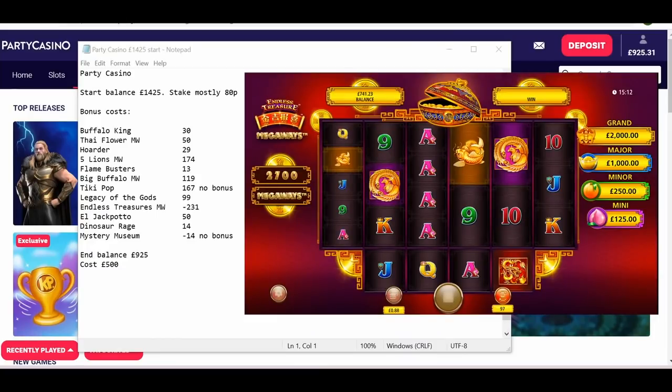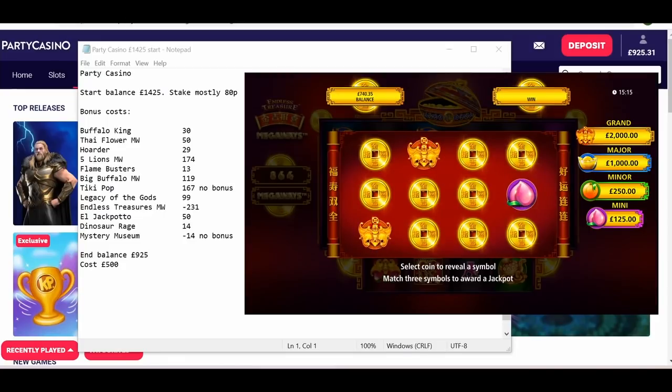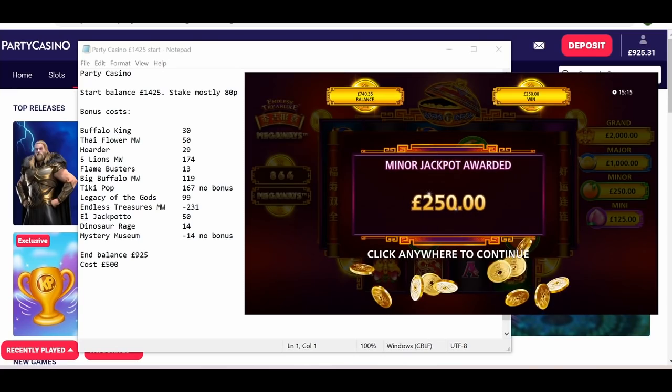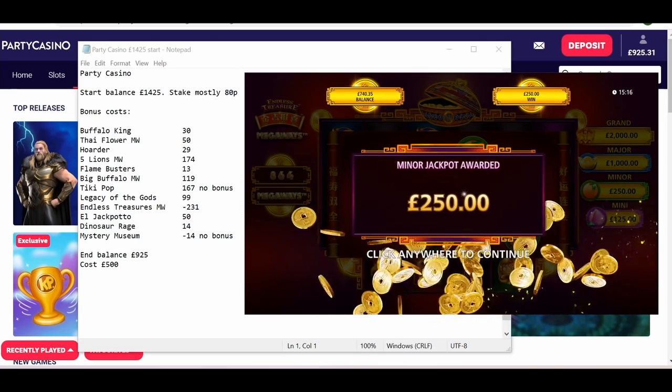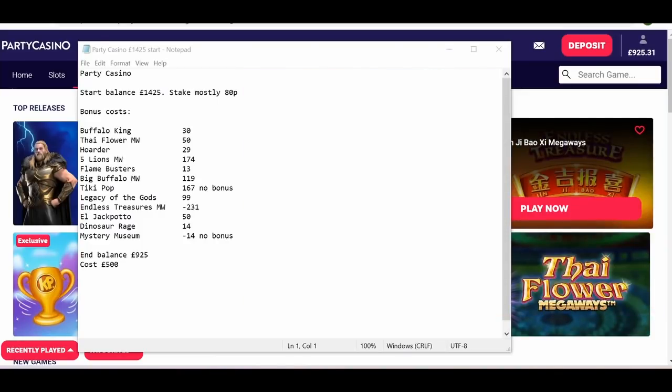Tiki Pop, 167, no bonus. I had the gamble on this — I think it's 7 to 11 or 5 to 9 — but it lost. In future bonus hunts I'm going to play the gamble live rather than just having a no bonus, so it either lands or it doesn't. I'll show you that one anyway, together with a very good win on Endless Treasures Megaways where three presses in it closed the box and gave the pot, equivalent to £250. Then it landed the bonus shortly afterwards.